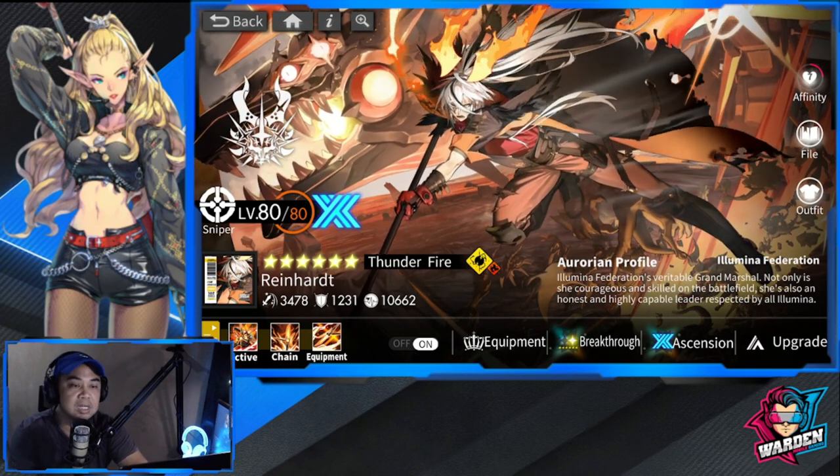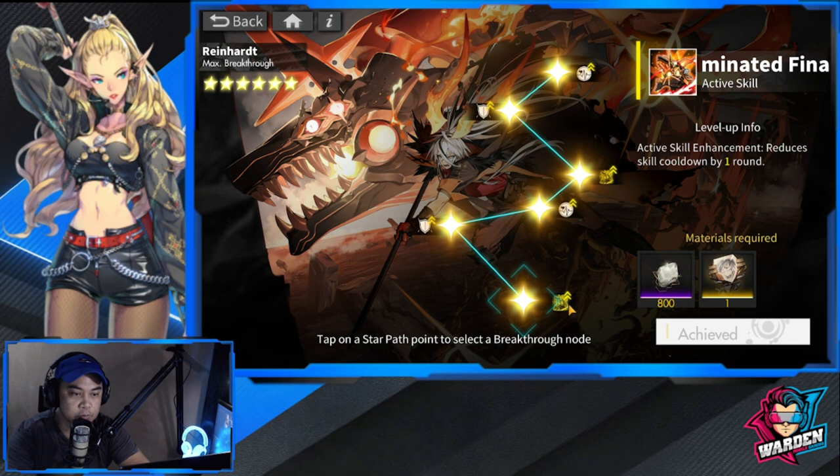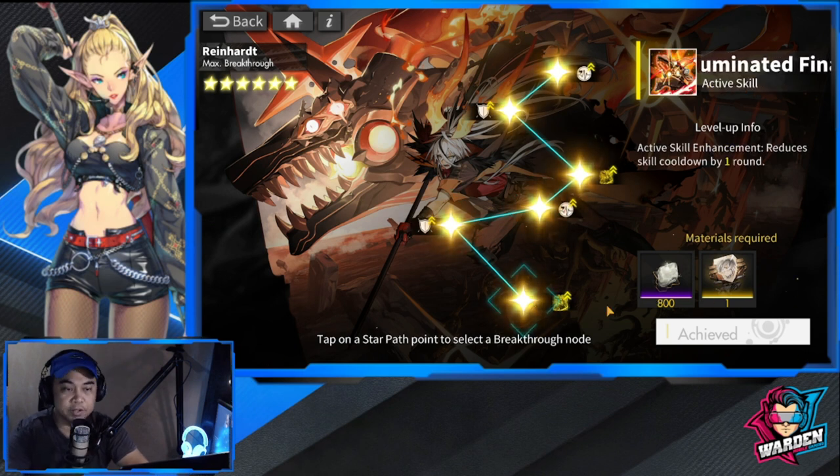I'm going to prove to you guys — if you want to go crazy, be my guest, but you don't have to go crazy with her breakthrough. She's at max breakthrough. The only valuable thing you should do is at least get two copies for this banner alone because of the Preemptive Strike. Without it, you're not really going to maximize her abilities — she is really built for Preemptive Strike, first-turn clearing bosses, minions, and multi-tile bosses. You have to bring her to at least breakthrough three.